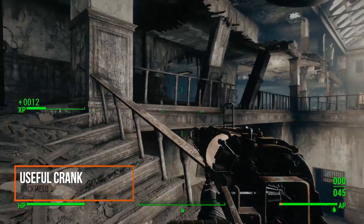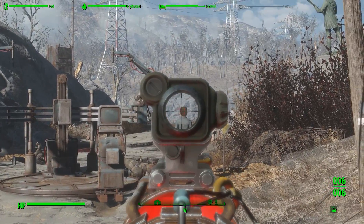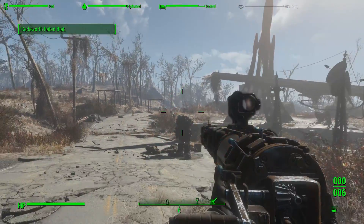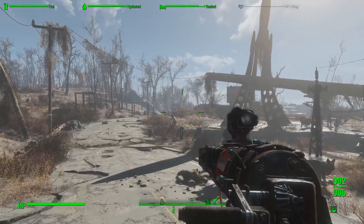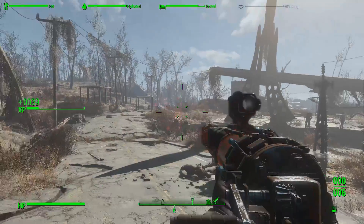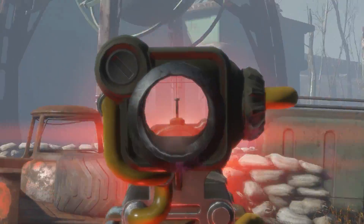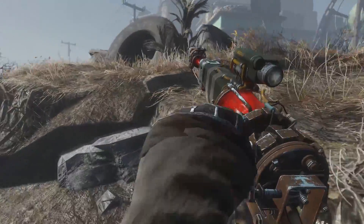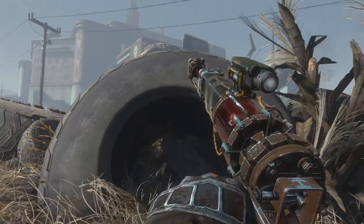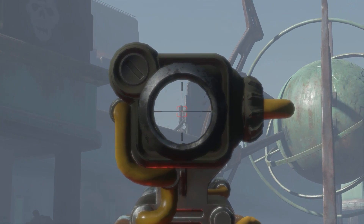Useful Crank is just an awesome mod. Basically, it makes the laser musket no longer require ammo. I found myself really turning away from that gun because the crank aspect made it frustrating and tedious to use, and there wasn't a huge benefit — it doesn't do noticeably more damage compared to other weapons like a heavily upgraded sniper rifle. Useful Crank gives it new viability at the early levels; you get one during the intro of Fallout 4 while helping Preston. Ammo concerns are non-existent for that weapon, and even at later survival levels when carry weight is a huge issue, it really gives this weapon a whole breath of new life and a new purpose in the game.